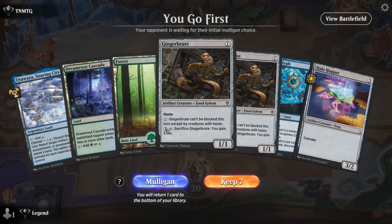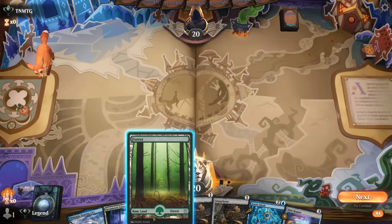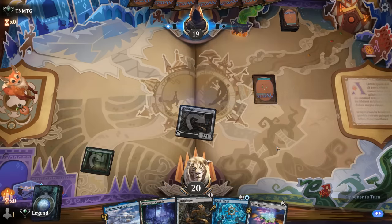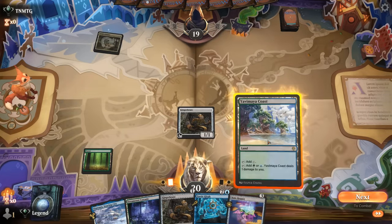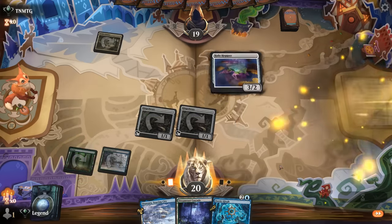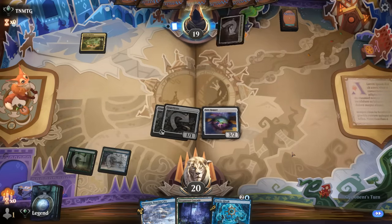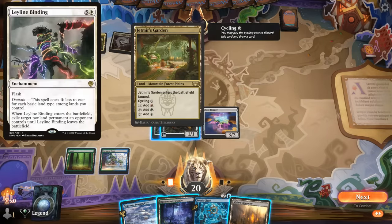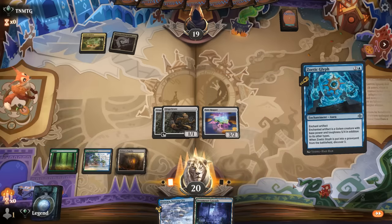We're on the play with what looks like a keepable hand — Gingerbrute beatdown — and then we can eventually put Zoetic Glyph on them as well. Next turn we could maybe convoke Hopper. Our hand is starting to dry out a little bit — Vanifar would be a welcome sight. Opponent is on the domain deck and they don't quite have a one-mana Binding since they're missing blue, so it is still relatively safe to Zoetic Glyph. I think we go for it while we can.